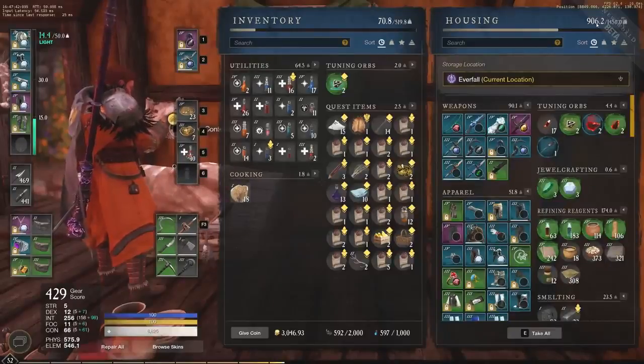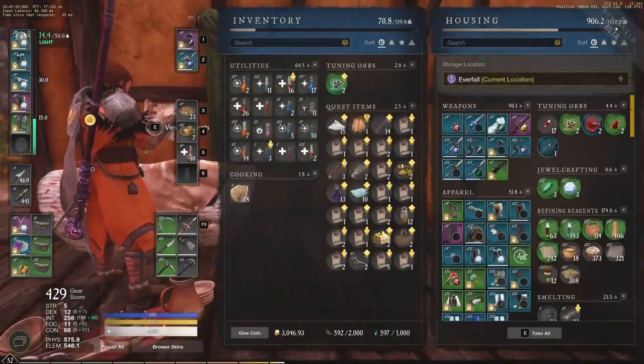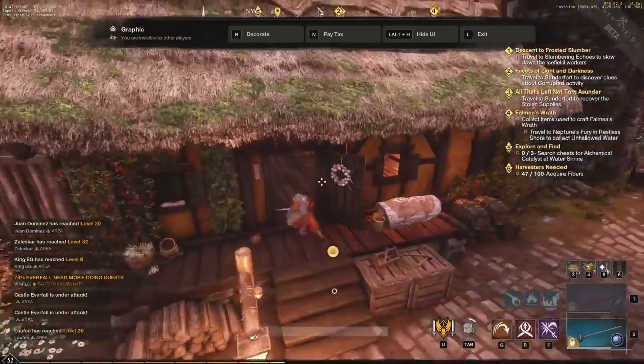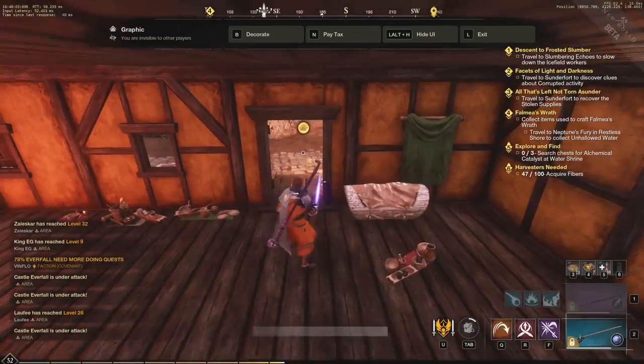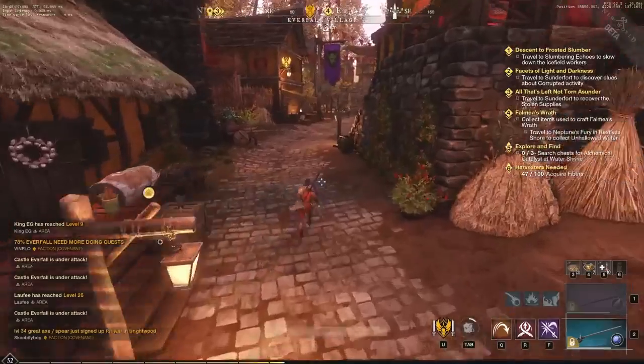For those who haven't bought a house or placed chests, you'll have way less storage. I have two chests and 1,450 storage in Everfall right now. You can place even more chests and continue to increase your storage capacity. It's a very big bonus when it comes to storage and recalling.